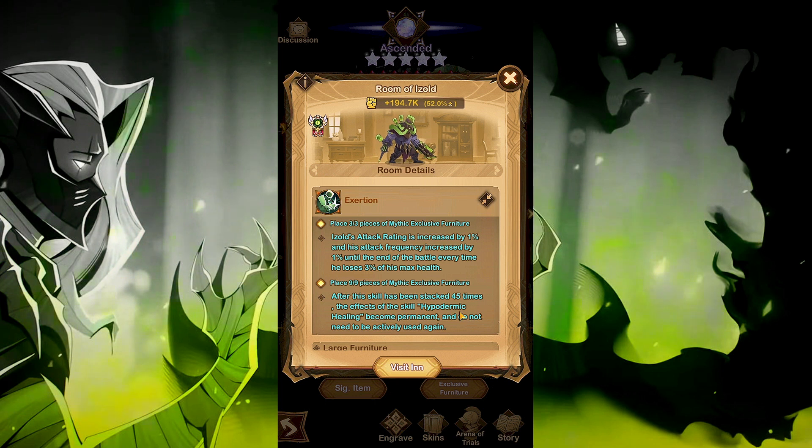Let's have a look at his furniture. This is his permanent stacking attack rating. When you unlock Exertion — the 3 out of 3 unlock — Azul's attack rating is increased by 1% and his attack frequency is increased by 1% until the end of battle, every time he loses 3% of his max health. This is either the damage he inflicts on himself or whenever he takes damage from enemies. At 9 out of 9, after the skill has been stacked 45 times, the effects of Hyperdermic Healing become permanent and do not need to be actively used. He has a lot of self-healing, damage reduction, and damage built into his kit, allowing him to solo carry your team to victory.